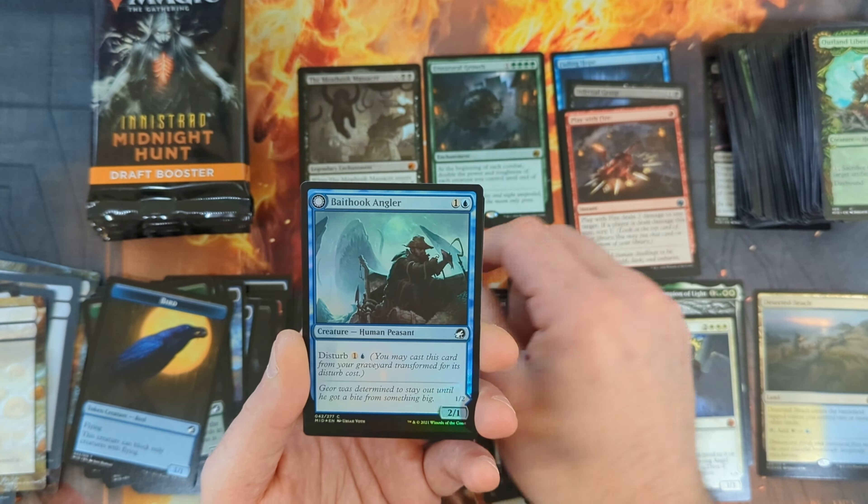Pack thirty-two: an Abandon the Post, a Startle, Olivia's Midnight Ambush, Howl of the Hunt, Celestis Sanctifier, the Component Collector with the Revenge of the Drowned, a Ritual Guardian, Burn the Accursed, Harvestide Infiltrator, Dual Craft Trainer, Thermo Alchemist with a Chaplet of Alms, and a Bloodline Culling coming in as our rare, followed by a Mountain and a Zombie.